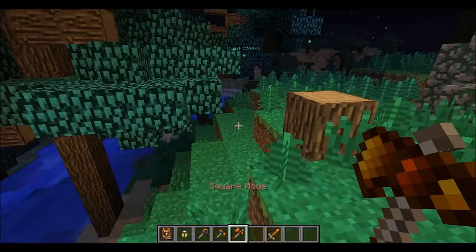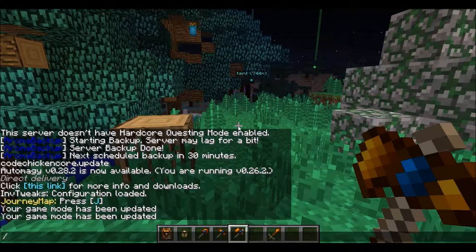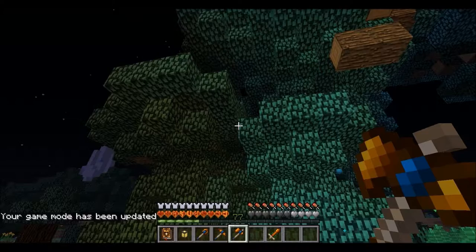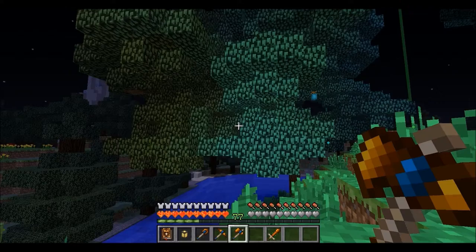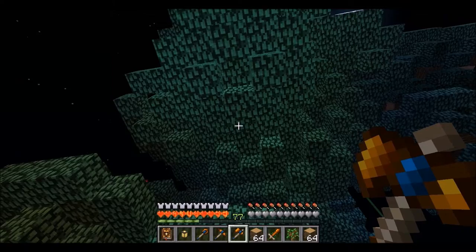There's the awakened pickaxe, the axe in normal mode. It's got normal mode, square mode which hits square things again, and an entire-tree mode, which I'm actually going to pop into survival mode to show off. There goes the leaf decay — that's more like it.